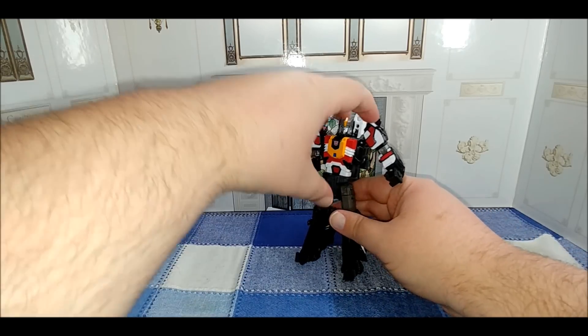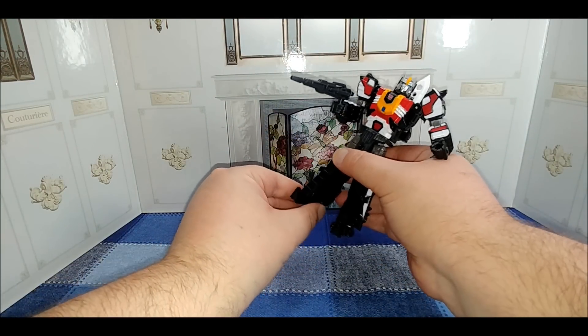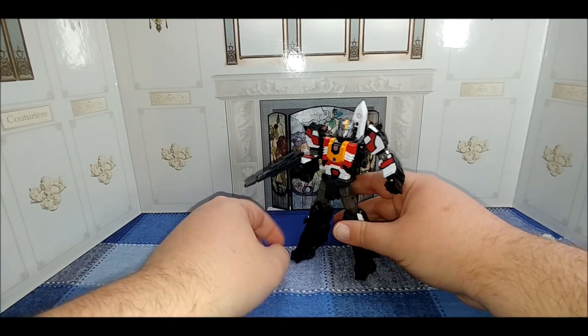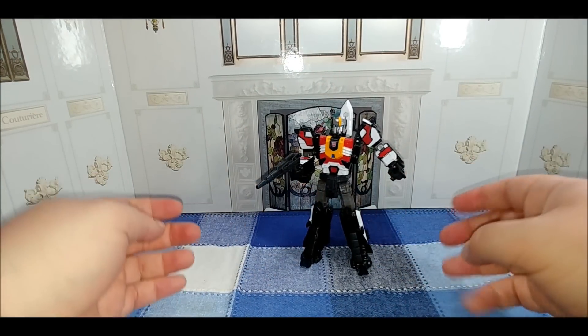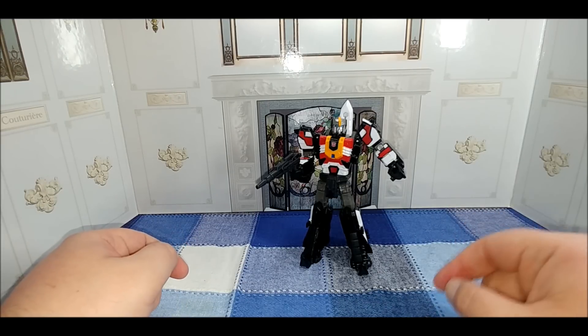Since this is a Japanese figure we have to do a little Headmaster magic - just peg it in and ta-da, there you have Sonic Bomber. It looks like a really cool figure. The hips are a little loose and the feet are a little weird in terms of standing, but there is a little ankle pivot so you can get a little fancy with your poses if you desire.